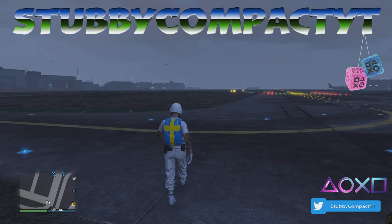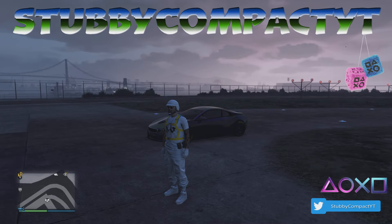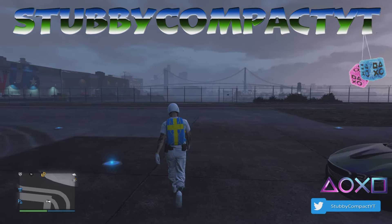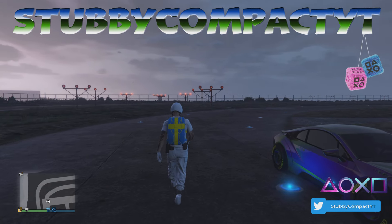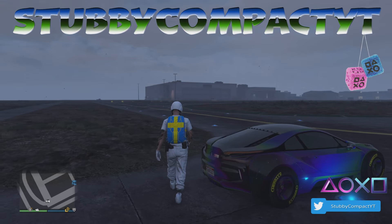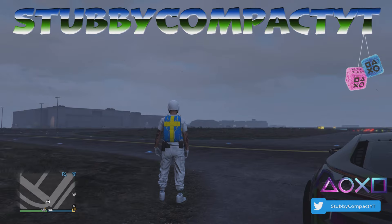What's up YouTube, this is W Compact back with another GTA 5 glitch video. Today I'm going to be showing you a fun and easy little way to speed glitch your car, and this will keep it speed glitched during the whole session until you change your session. This will work even if you step out of your vehicle — as long as you don't switch sessions, if you step out and get back in it will still be speed glitched. It will work on any vehicle.